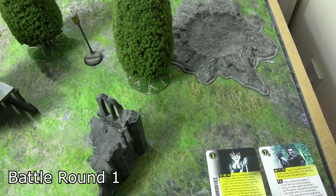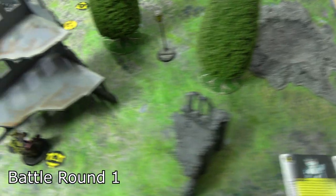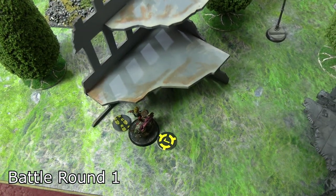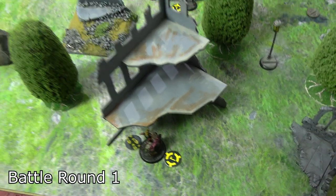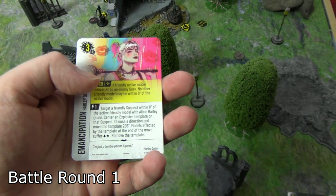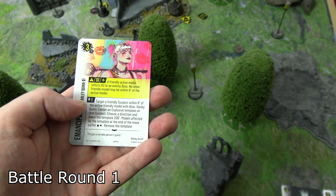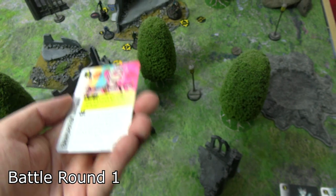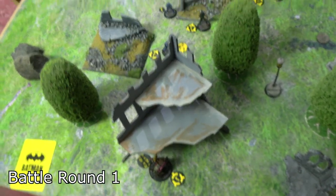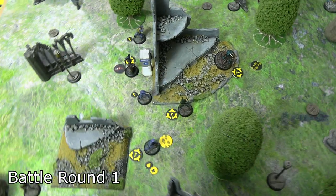Harley Quinn activated — she's fast with 12 base movement and Acrobat, giving her 15 inches. She darted down, placed a suspect marker with cover against John Diggle, and as an acrobat can just dodge with efforts. Her unique card Emancipation was played as a resource: target a friendly suspect marker within eight — an explosive template gets placed on it, you pick a direction, move it d6 inches, and anyone under the template suffers blood and stun. Attack six was rolled; she picked a direction — it only caught Merkle for one blood, one stun. If it had gone eight inches it would have caught all three, but that's okay.